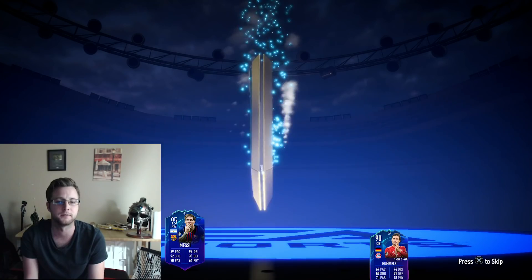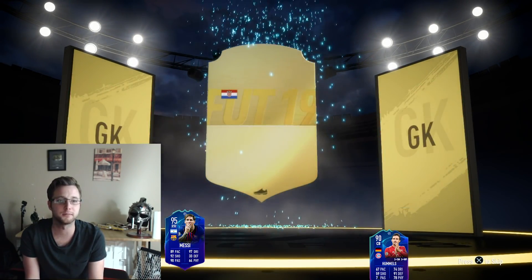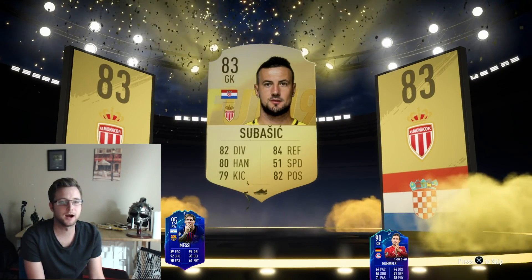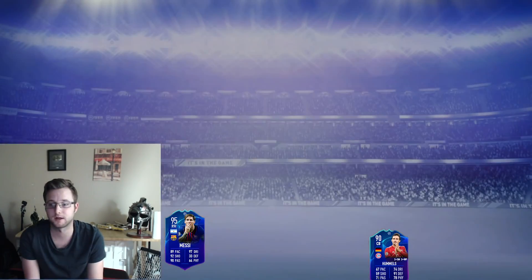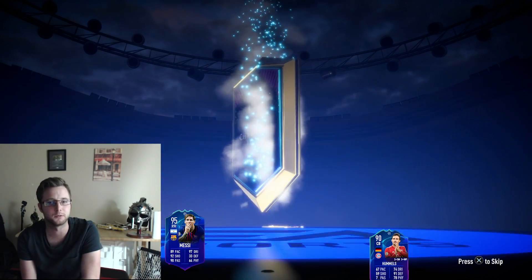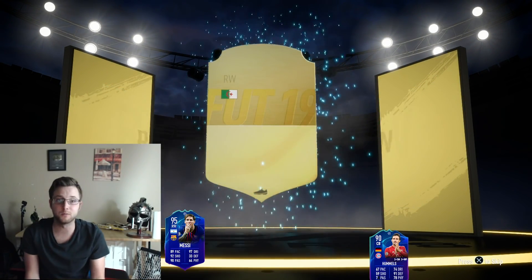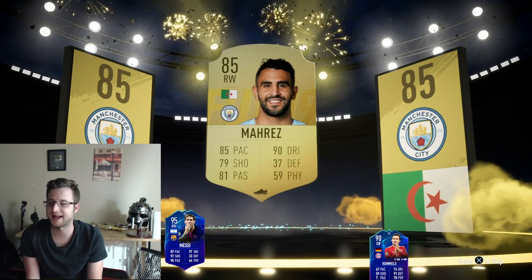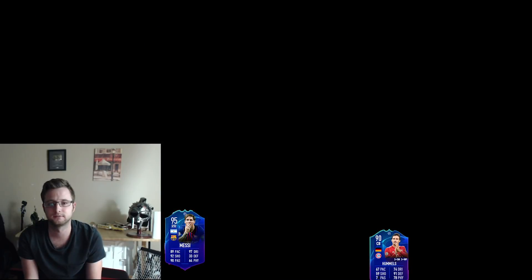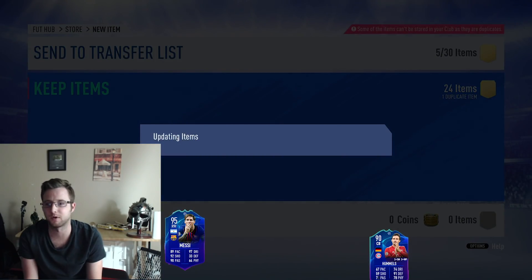Boards again — striker — meet goalkeeper. We're getting really good luck, I might just keep going. Boards again — show me a striker. All right, Mara's — not bad! It would have been nicer to see Mara's come a little earlier. Wait — was that a walkout? Let's go!